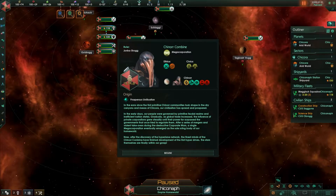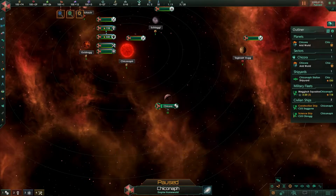When the game starts I get a summary screen showing me my origin, my authority, the ethics, civics, and characteristics or traits of my race. After looking that over, I'll start the game and let the fun begin.